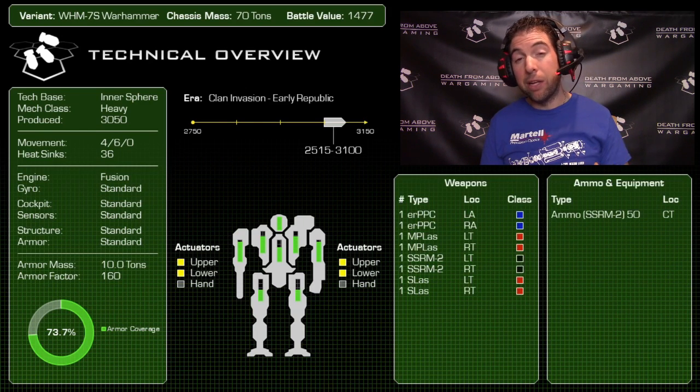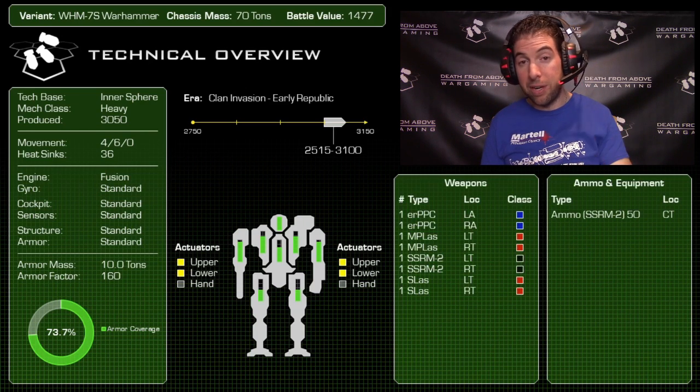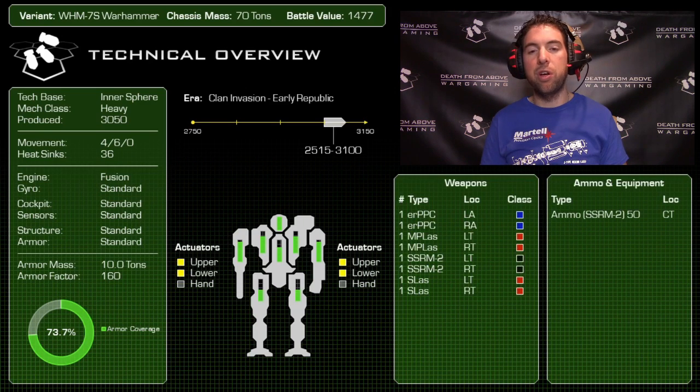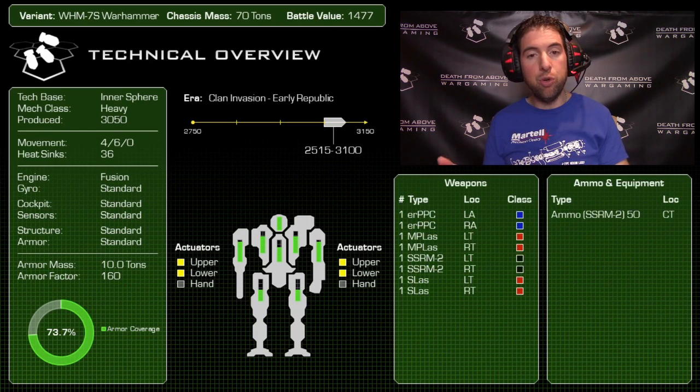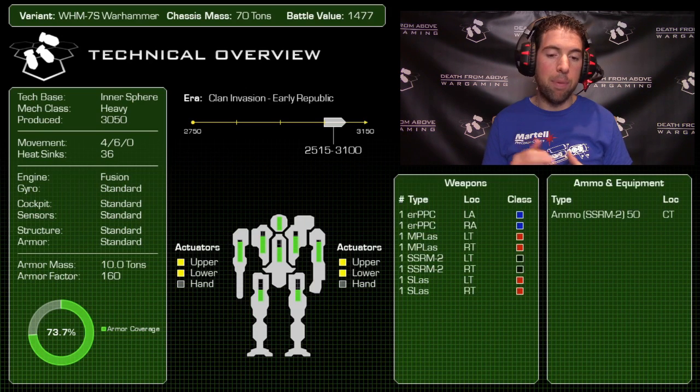Looking at the weapons: on the right side, the regular PPCs of the 6R are replaced with two ER PPCs; the medium lasers are replaced with pulse lasers; and the SRM6 is replaced with dual SRM2s, which also take the place of the machine guns in the left and right torso. It still has a pair of small lasers. We've gone from two types of ammo-dependent weapons down to one, and a ton of SRM ammo gets you 50 shots — more than enough to feed two launchers.